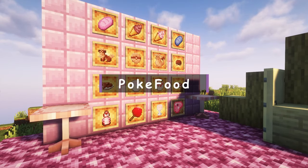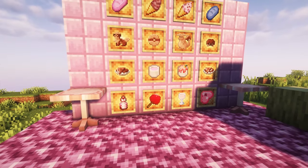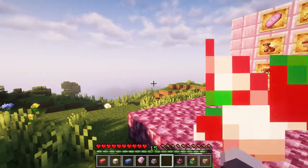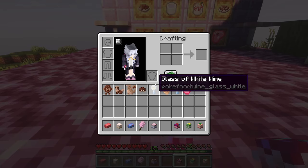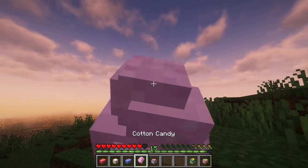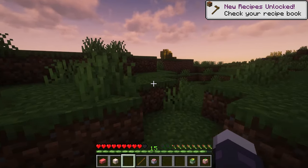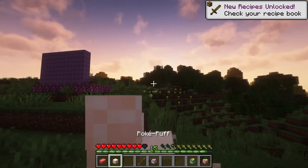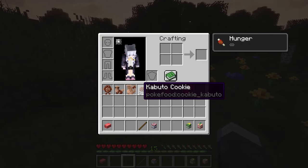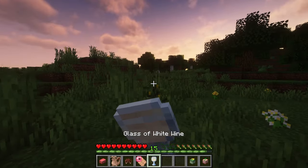Pug Food. An add-on for the Cob Lemon mod that can work independently. The main feature of the mod is a vast amount of new adorable food and items related to it. All this food is divided into different categories: various types of sweets, cookies, drinks, curries, and much more. This mod will significantly diversify the food in the game with more cute items.